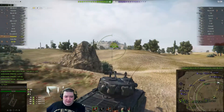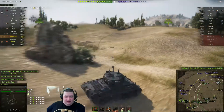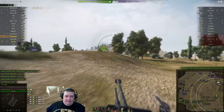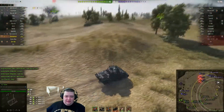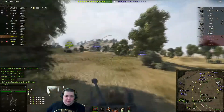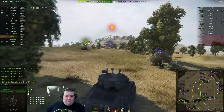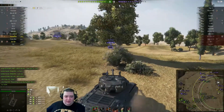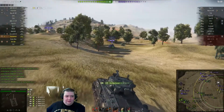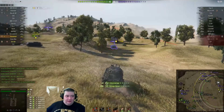So most of our team is down here. As much as that's great in a standard battle, this is an encounter, so the cap is actually still the most important thing on the map. If you can sweep through here quickly, then this is a good tactic. However, our entire push has stalled right here, and so this is fast turning into not a good tactic.